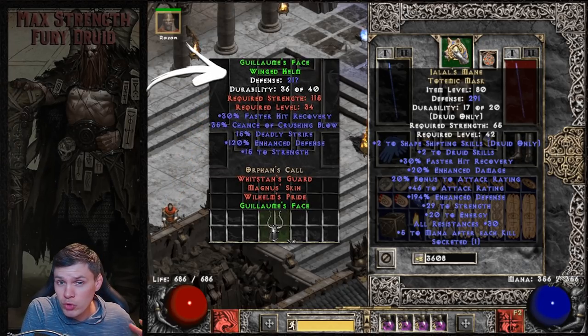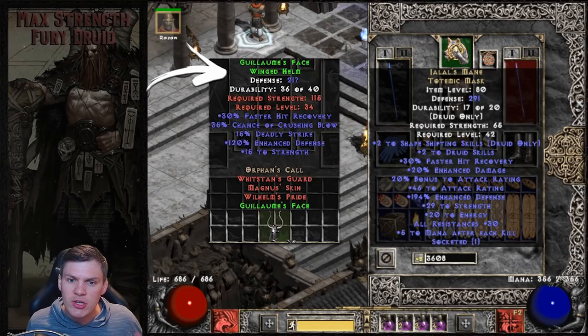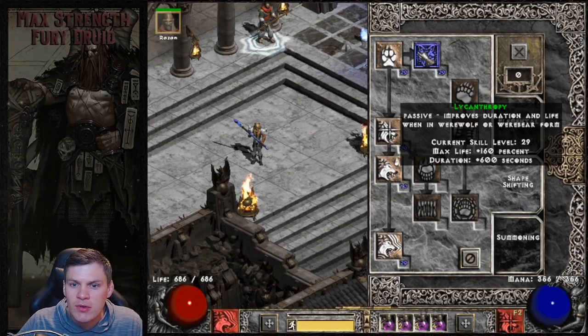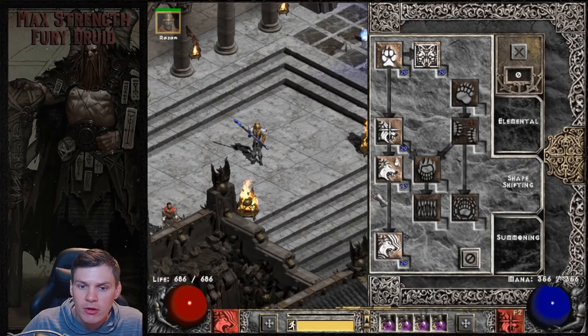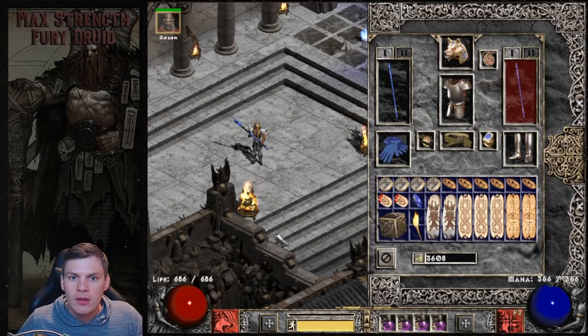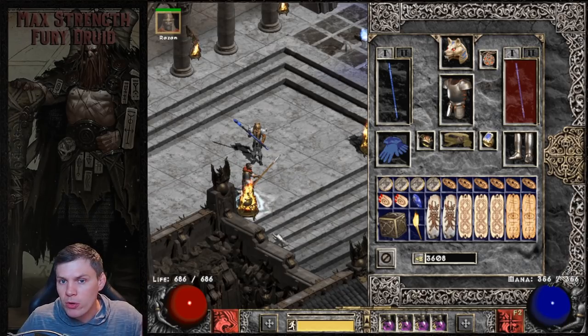You can use Guillaume's Face - that's a really good traditional meta melee helmet with deadly strike, crushing blow, strength, and FHR. But one thing a lot of people don't realize about shapeshifting druids specifically is that those plus two to shapeshifting skills and plus two to druid skills give a lot of benefits - increasing the life bonus from Lycanthropy, more attack rating in werewolf form, increasing Feral Rage's run/walk and lifesteal, and increasing Fury's overall attack rating and damage percentage. The plus skills are actually a lot more valuable for this build than for a Frenzy Barb or Zealot - that's why I went with Jalal's.